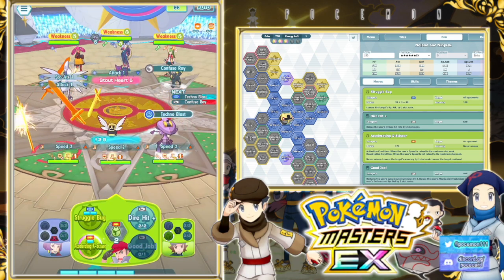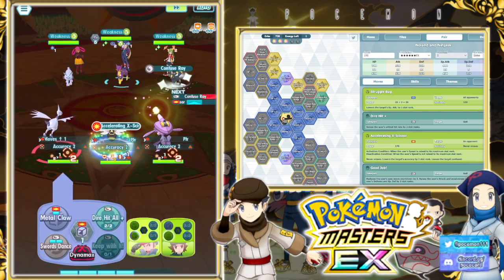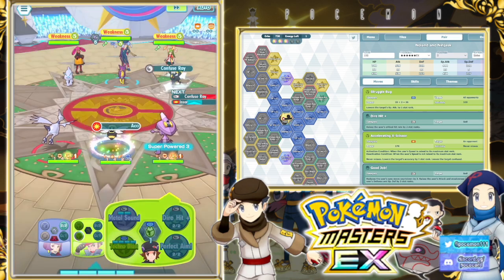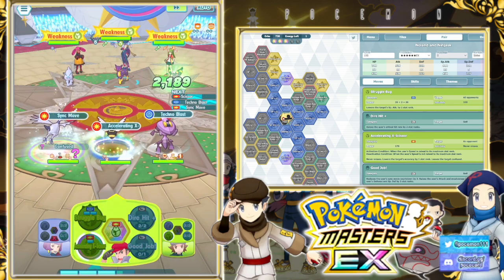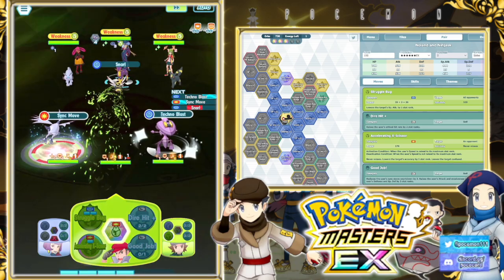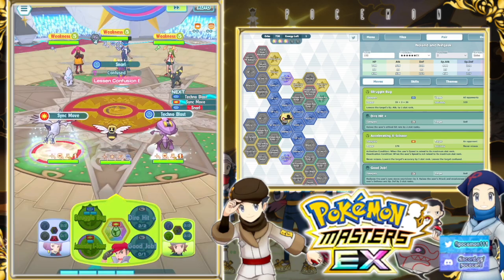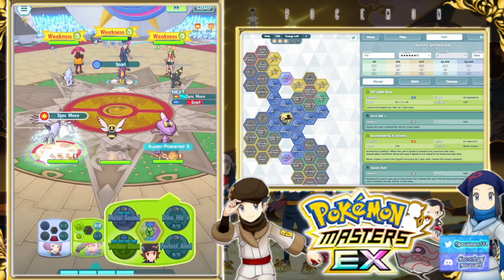Let's start attacking a bit here. We got the Accelerating X-Scissor — it's just a one-gauge move that you can throw out there and do a bunch of damage with. It debuffs confusion, causes accuracy debuffs and physical attack debuffs, among other things. Just a lot of stuff that it does.